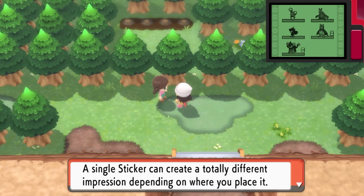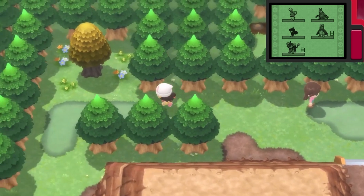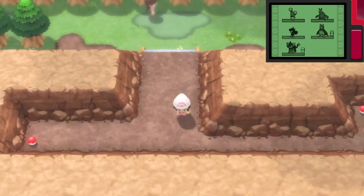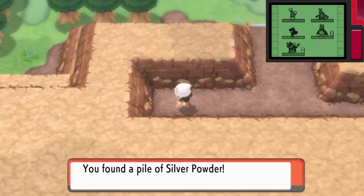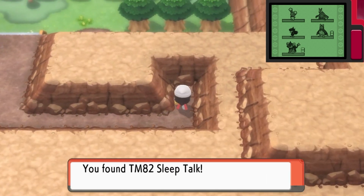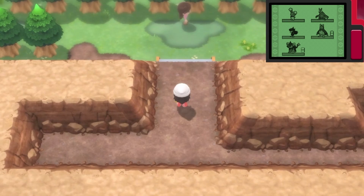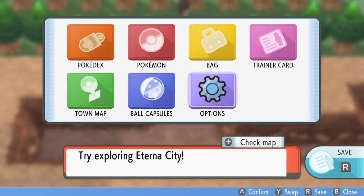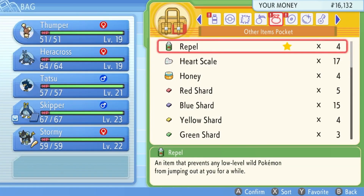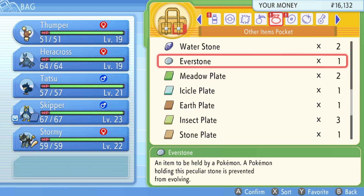A single sticker can create a totally different impression depending on where you place it. This is just a honey tree. Oh, another item — Silver Powder. I think that's only for certain things. TM 82 — Sleep Talk. Sleep Talk is not too bad of a move. If your Pokemon has Rest and you use Sleep Talk, it can actually still perform some of its other attacking moves. Just note, it can also still end up using Rest though, so heads up with that.